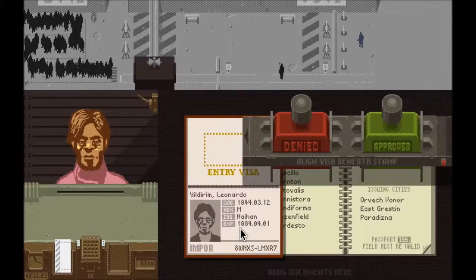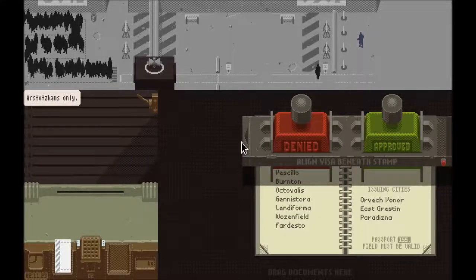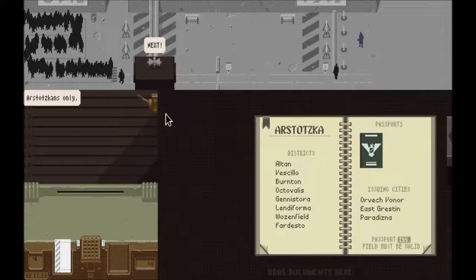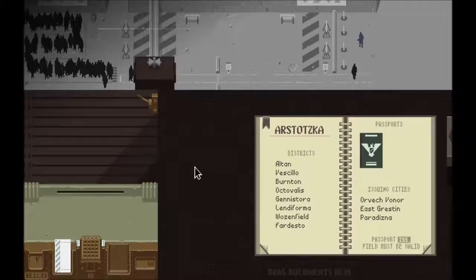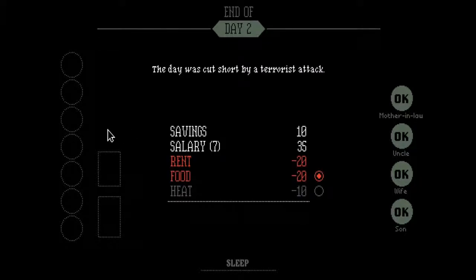You may be thinking, what's in it for me? What do I get out of letting someone in or not? The concept is kind of a heartstring tug. They give you an imaginary family — a mother, a son, a mother-in-law — a couple of things you have to basically provide for.